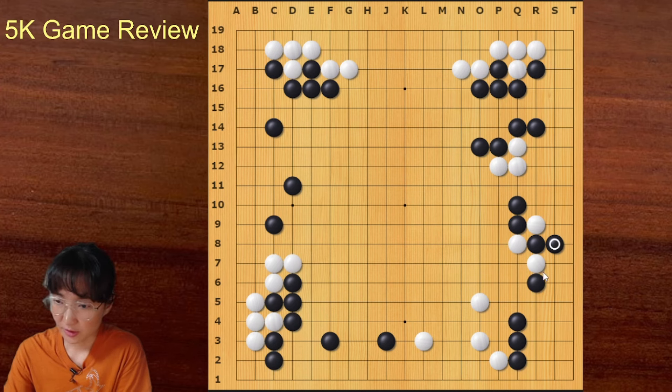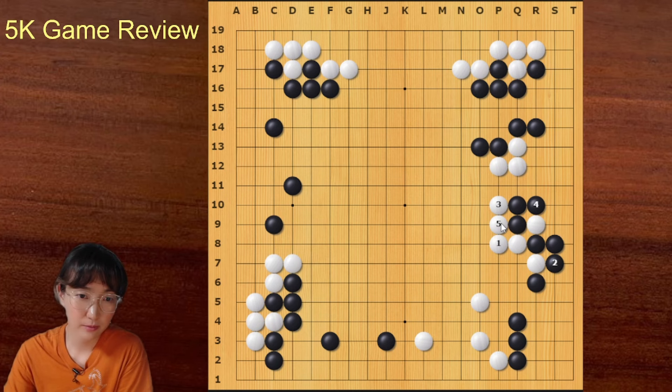Playing here is the best move for white. This threatens the push, so black should connect underneath. Now white has this attachment — black cannot come out and cut because this is atari. This is a disaster for black. Black should capture this one stone, then white can connect with a great shape.